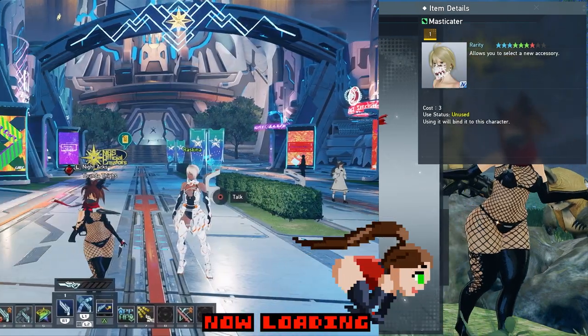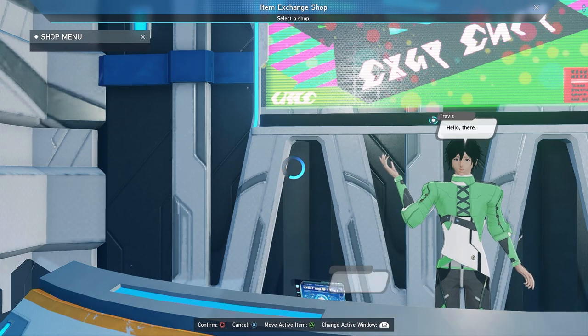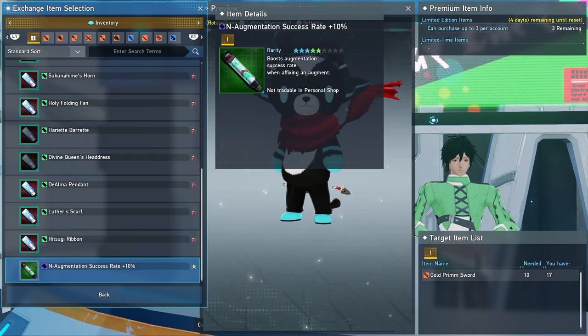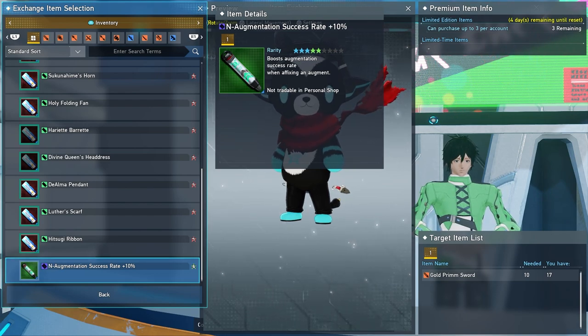Most of my viewers will already know where the trades I'm about to mention are, so here's a checklist on screen you can pause to save time — these are weekly trades you should be doing every week. I'll go to each location and showcase them for those who don't know. First up, in Central City, the first shop on the left is Item Trader Travis. Go to Item Exchange and at the bottom is Augmentation Success Rate 10. You can trade 30 Gold Brim Swords for three of these augmentation success rate boosters, which help your augments pass easier. You can use capsules one at a time — I tend to do that and keep a lot stocked up.